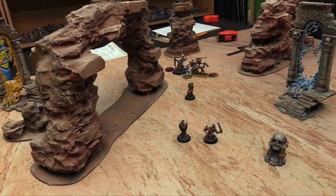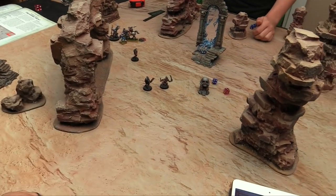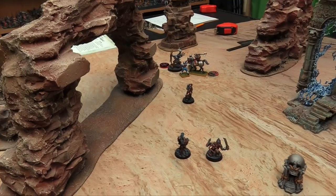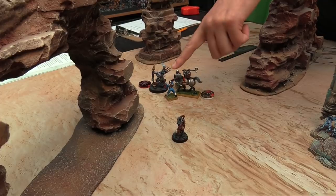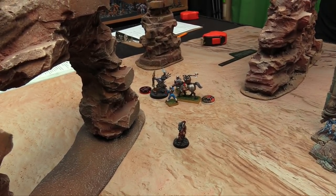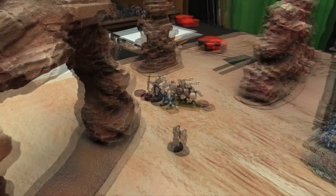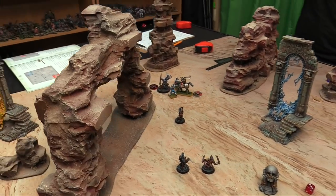Owen wins the initiative roll and goes first. He uses Hold the Line to pick 3 units — obviously picking all three of his models, who can't run or charge but get plus 1 to all their hit and wound rolls until his next hero phase.